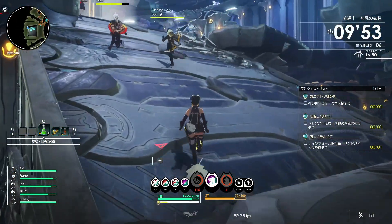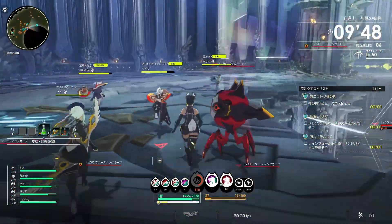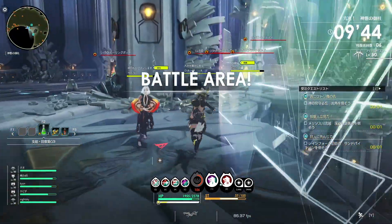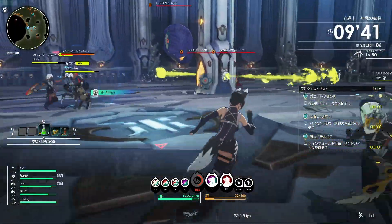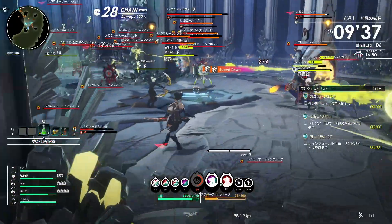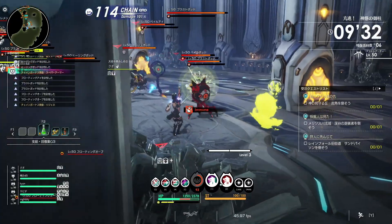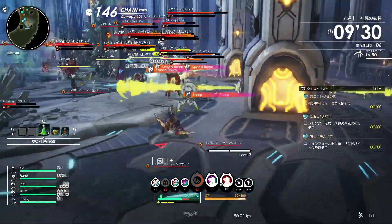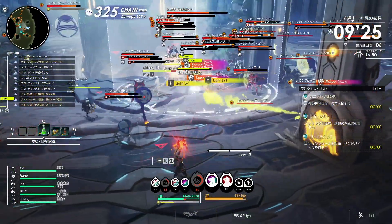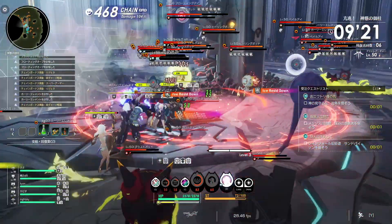So what happens when we accumulate elemental attribute values? Well, several things occur over time during a battle. Firstly, the elemental effects become increasingly potent as they accumulate. This is indicated by a three-stage bar situated below the enemy's health. The third stage represents the elemental burst. However, there are a couple of lesser-known details I'd like to share, such as the bonuses associated with triggering an elemental burst.